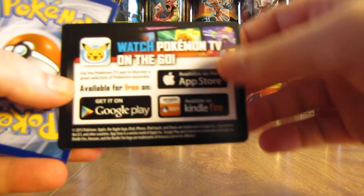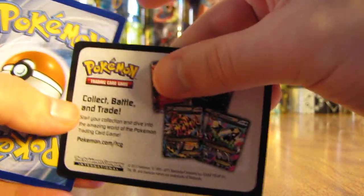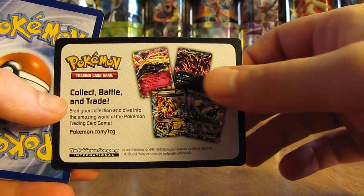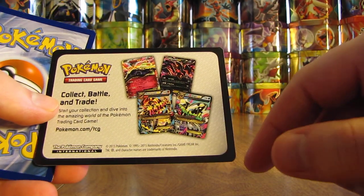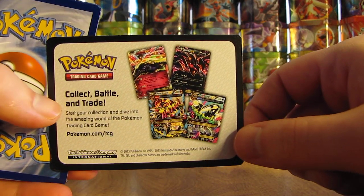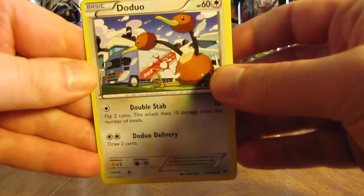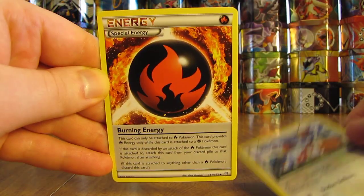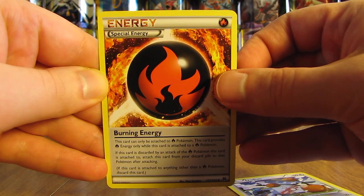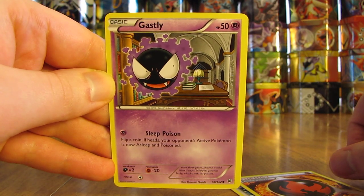Here's a look at the card in the code card spot in this pack — advertising Pokemon TV, showing some of these X and Y series cards. This pack starts off with a Doduo, there is a Burning Energy — actually a pretty good energy card — and then there is a Gastly.